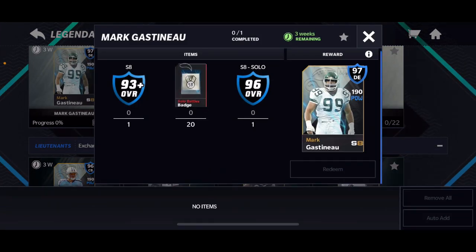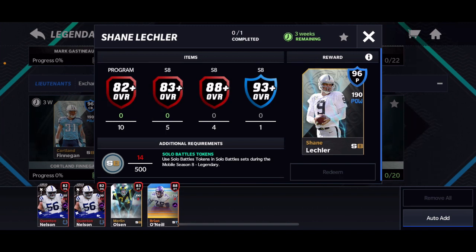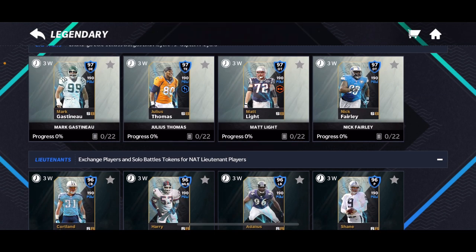Let's take a look at the requirements: you need 196 solo battles badges — that's 20 solo battles badges — and a 193 plus overall, basically just like any other field pass. You're going to need one of these players: 10 82-plus program players, 5 83-plus SA players, 4 88-pluses, and 1 93-plus SA player, along with 500 solo battles tokens. You get a 96 overall.